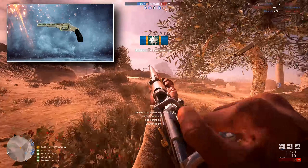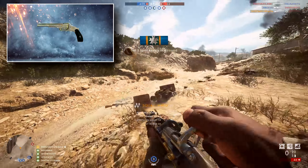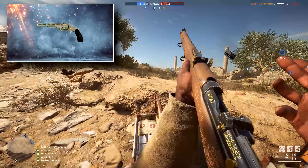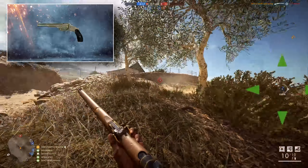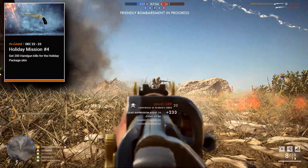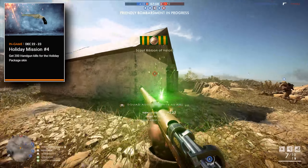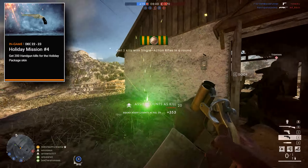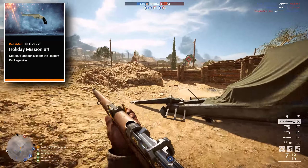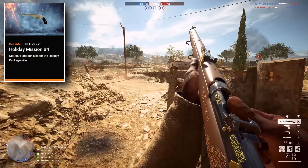From the image it's hard to work out what's written on the barrel there, but the weapon has been blemished with some spots of green over the top of a nice silver finish. I really like the skin. You can get your hands on this new weapon skin by getting 200 kills with handguns between December 22nd and 23rd, so there's really not that much time to claim it.